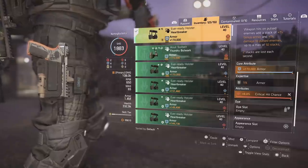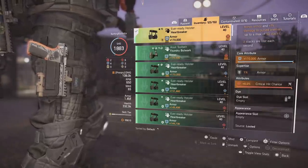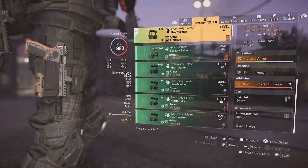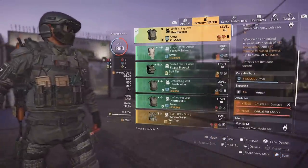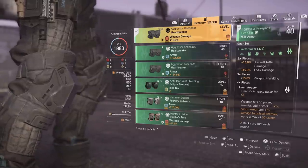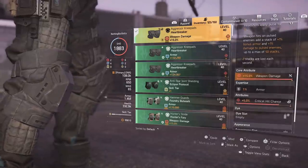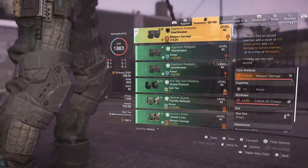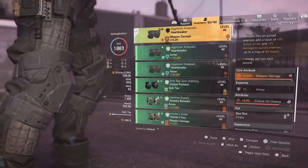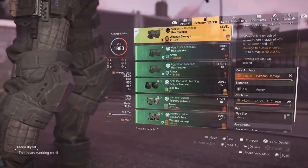The holster has armor and critical hit chance to push us closer to that 50%, and gives us 107,000 armor. I have level one expertise on a couple pieces, adding 1% armor each. The kneepads are the third piece of Heartbreaker, giving weapon damage and critical hit chance. I'm still maxing them out — once all pieces are fully maxed, I'll be at exactly 50% crit chance on this build.